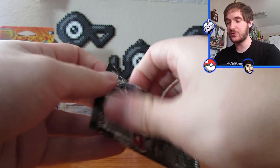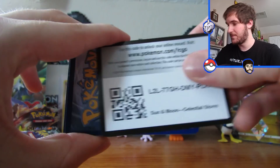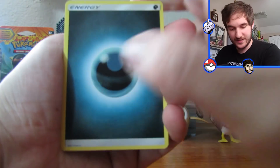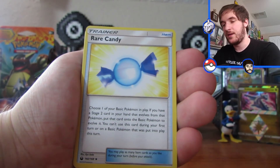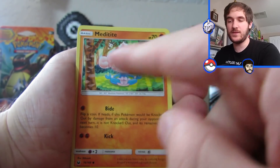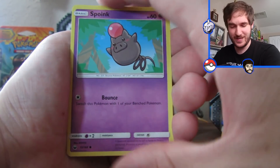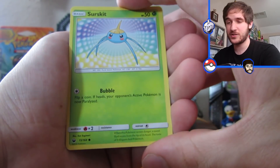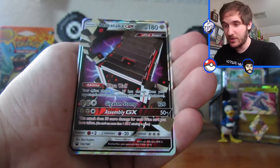Alright, pack number three, let's go! Code card for you guys. One, two, three, four from the back. We got a darkness energy. A Metang, a rare candy, a Meditite, a Spinda. We got a reverse holo Oricorio, and yes — our first GX from Celestial Storm! And you know what? It was the pack art too — we got the same one from the pack art!